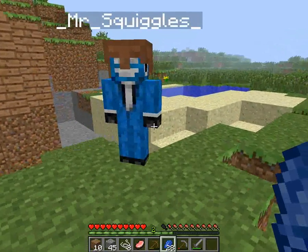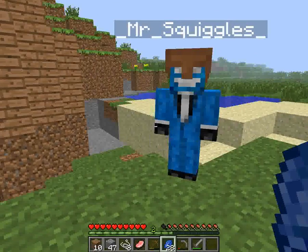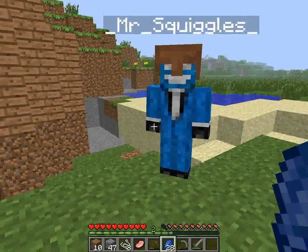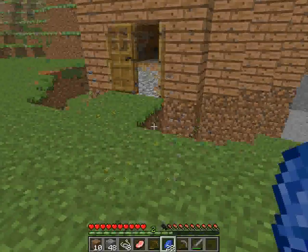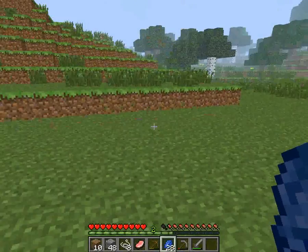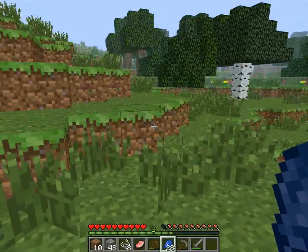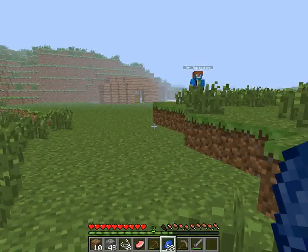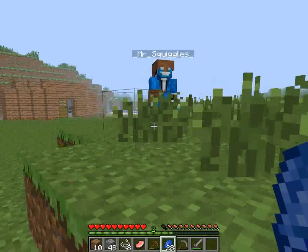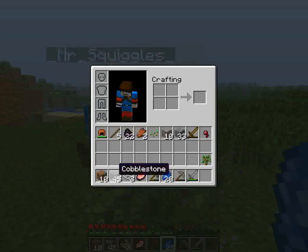We haven't got any wood to make an axe. I'm just gonna punch a couple of trees. Oh no — how do I get one on its own? There you go. What's that for? I don't know — make an axe or something. I needed sticks. I'll give it here then. I've got — I was wondering why you needed that.